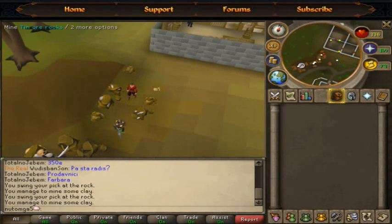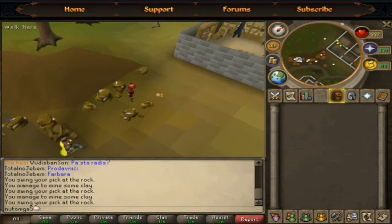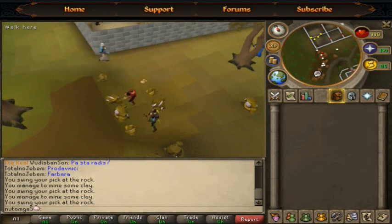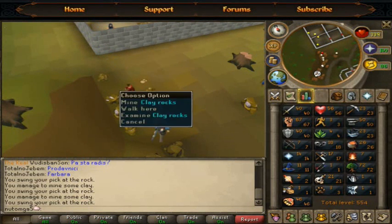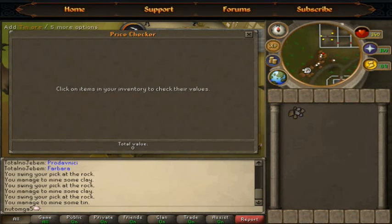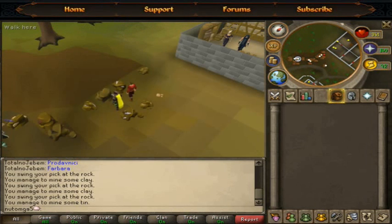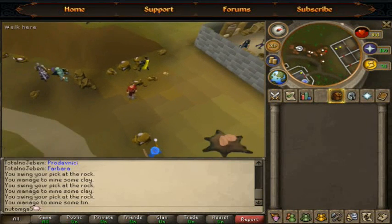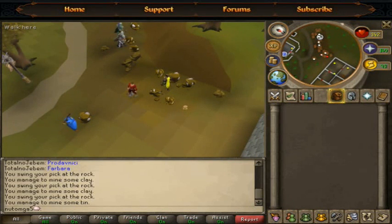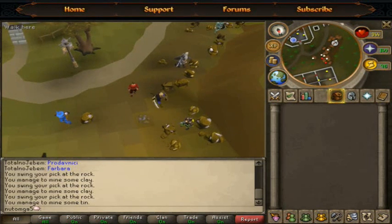If you just want to level faster and make less profit, you can go and mine tin. Tin is at the same place as clay — the Varrock West Mine. It can be mined from level one, same as copper ore, but it mines a lot slower than clay. However, it gives a lot more experience, and the profits are roughly three times less. But if you just bank these items you can still make a nice amount of profit, just lower than clay. So you can choose: either faster XP with lower money, or more money but lower speed.